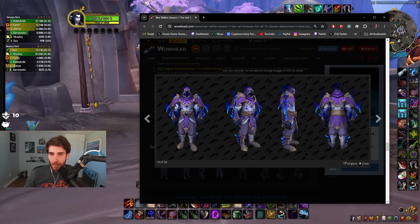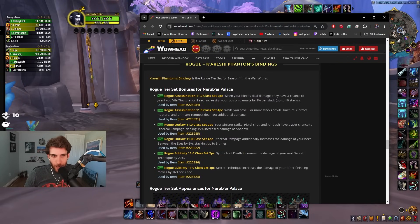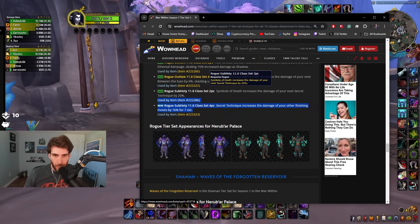Rogues — oh my god, rogues look cool, I like this set, it looks badass. Assassination: when your bleeds deal damage you have a chance to grant Vile Tincture for 8 seconds, increasing your poison damage by 1% per stack. 4-set: while you have 5 or more stacks of Vile Tincture, Garrote, Rupture, and Crimson Tempest deal more damage. Outlaw: Sinister Strike, Pistol Shot, and Ambush have a 20% chance to trigger Ethereal Rampage dealing 15% increased shadow damage. As a Sub Rogue main: Symbols of Death increases the damage of your next Secret Technique by 20%. Secret Technique increases the damage of your other finishing moves by 16%. Symbols of Death helps us one-shot harder and after Secret Technique — this is beautiful, this is exactly what Sub Rogues need!